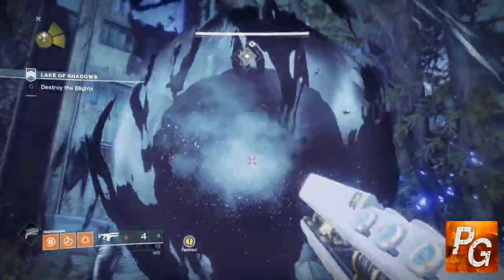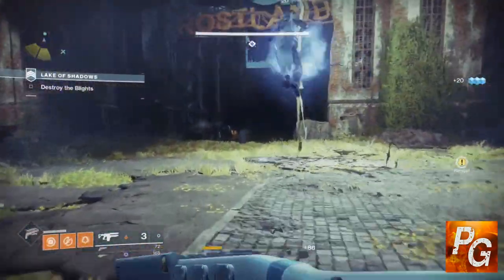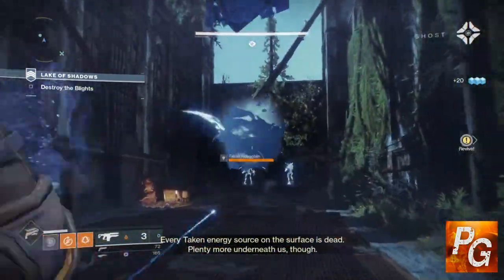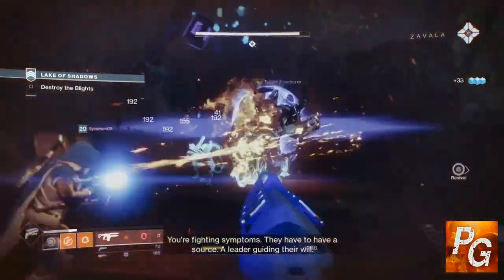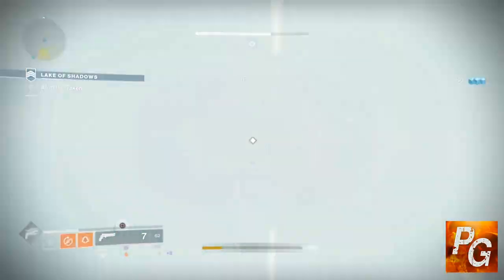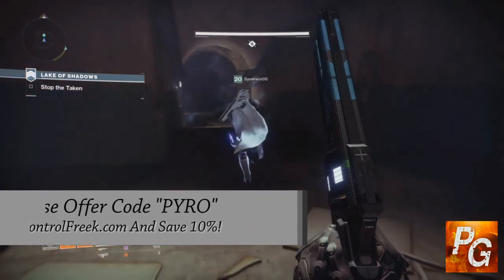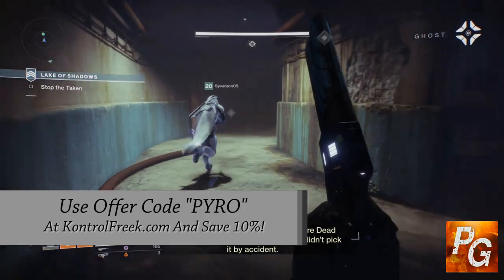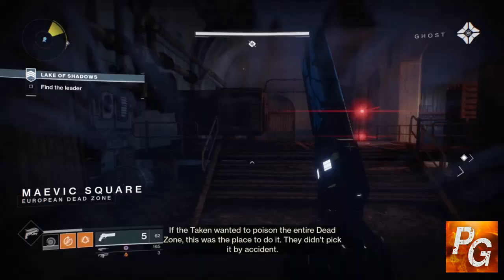After you've completed that, you will then return to Brother Vance, and he will offer you a selection of three Prophecy Tablets. Each one will give you a set weapon. For example, Prophecy Tablet number one will give you the Scout Rifle, Prophecy Tablet number three will give you a Hand Cannon, and so on. They're all going to be the same — they're not random weapons, nor are the perks random. Each week, Brother Vance will have three separate Prophecy Tablets for you to collect and complete, giving you three completely brand new weapons each and every week.